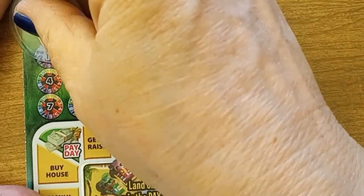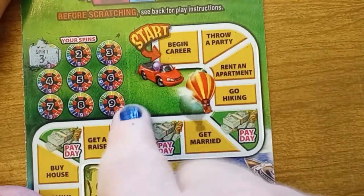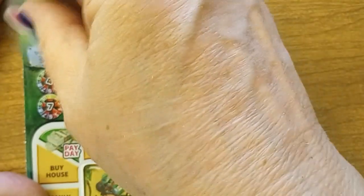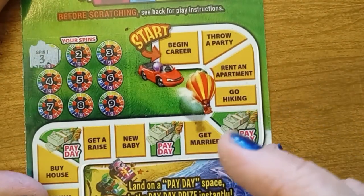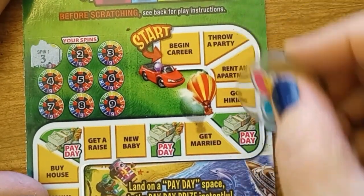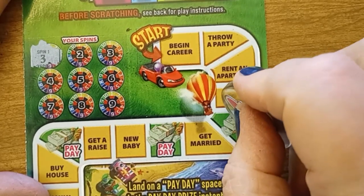For those of you who aren't sure by now, because I do play this a lot: I need to scratch off the nine spinners and count around the Game of Life board. If I get three of the exact same, I win. If I land on a payday and find payday underneath it, I win the payday prize.